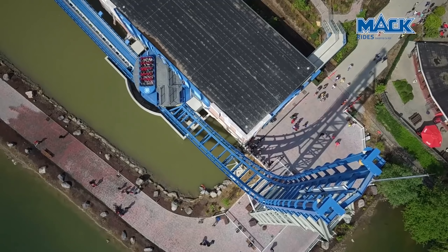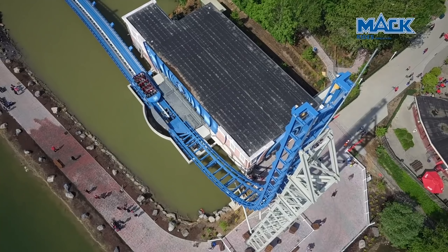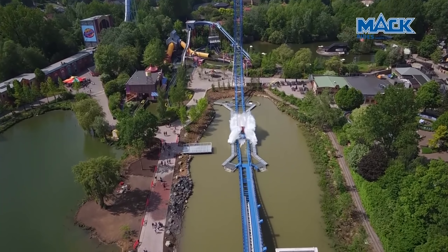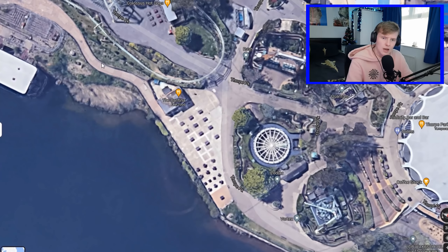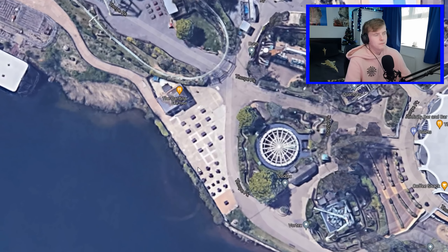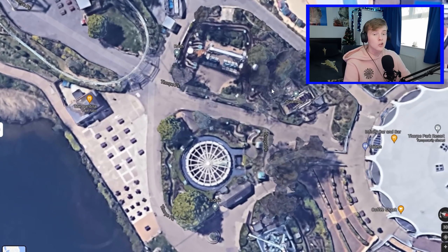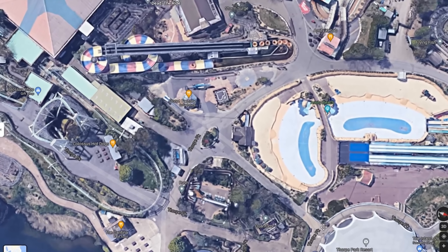I'm going to remove that and replace it with a Mack Power Splash. If you don't know what one of those is, it's like a shuttle-style ride that goes up and down and then over a little hill in the middle, but at the end there's a huge splash - and right on the lake that would work really well. Coming down here where the cantina is, obviously Bouncy Castle area cannot be touched. I don't think I'd touch any of these flat rides because I find them all enjoyable. Their cycles are a bit short, so maybe we'll up that a little bit.